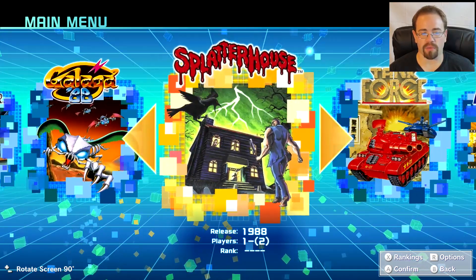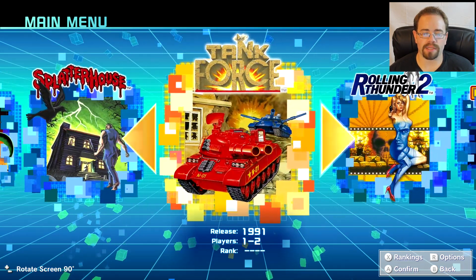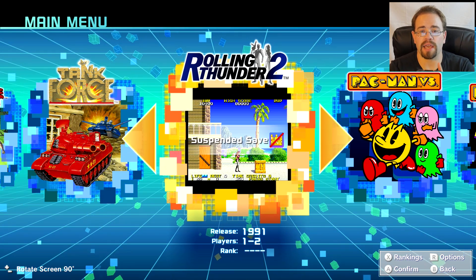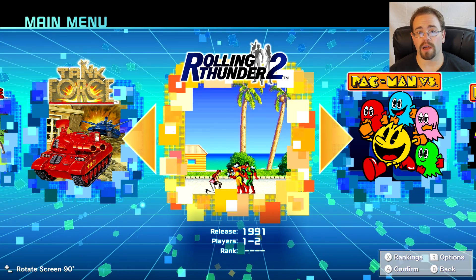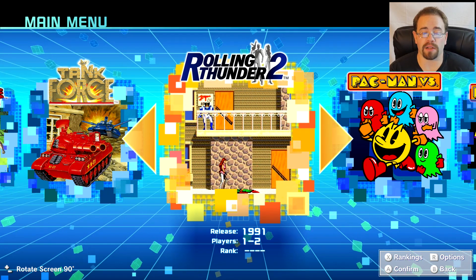$29.99, and it includes games basically from back in the day. A couple of them on here — the one that really stuck out to me was Splatterhouse and Pac-Man Versus. Now, if you don't know, Pac-Man Versus was available on the GameCube back in the day, and you would use essentially a tethered Game Boy Advance so that there were two different screens. One screen had the ghosts, where multiple people would play as the ghosts, and then one person would play as Pac-Man.